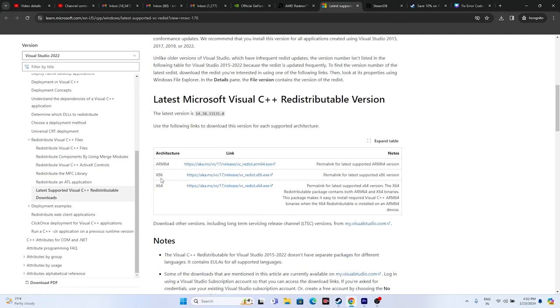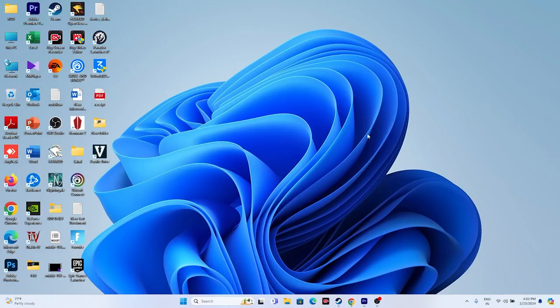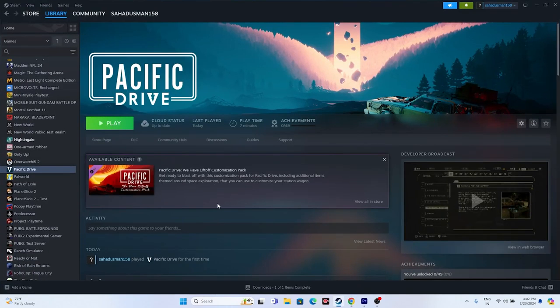Also try installing Microsoft Visual C++. If your system is x64, download the x64 version; if x86, download the x86 version. Install it and restart — this is mandatory.